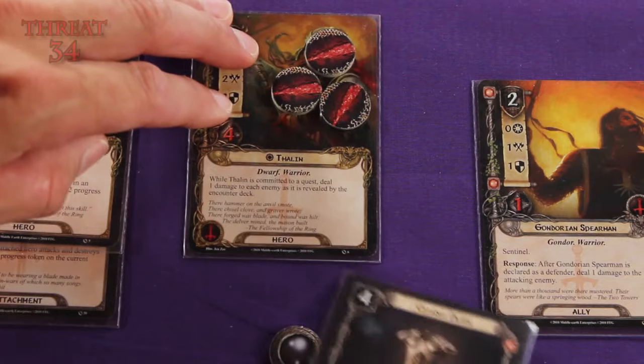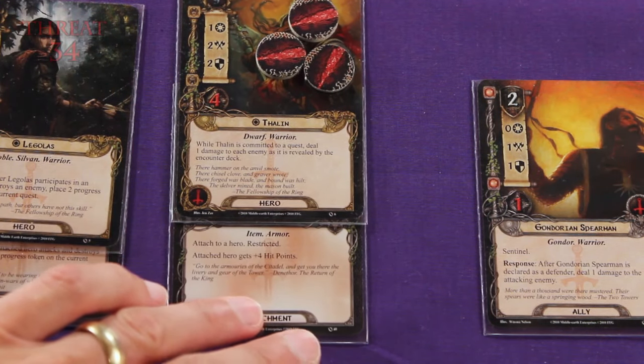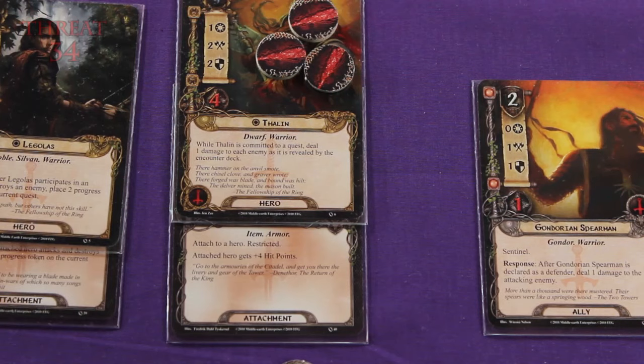The benefit of the armor is it provides the attached hero with an additional four hit points. That means Thalen now has a total of eight hit points. So with the three damage tokens, he can sustain four more damage before he's killed.